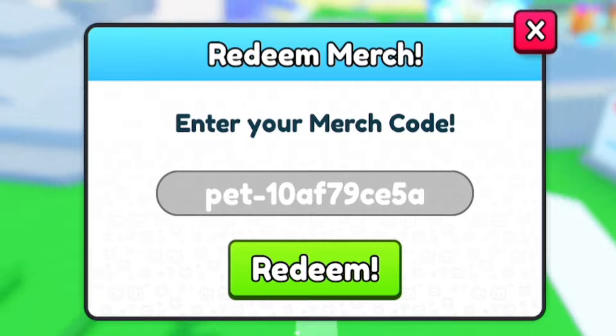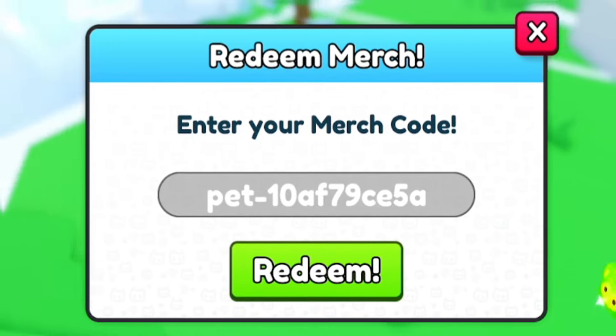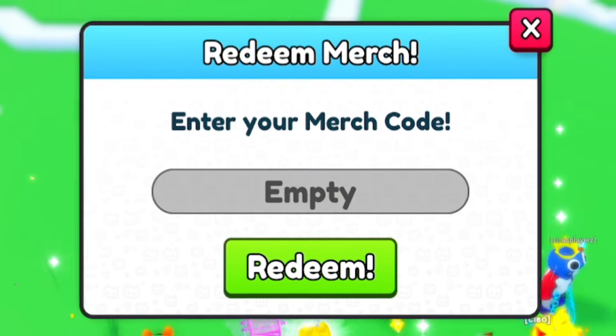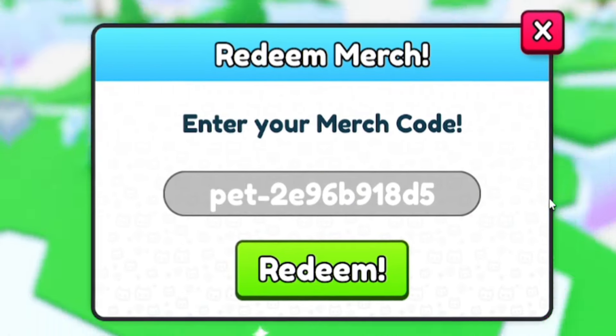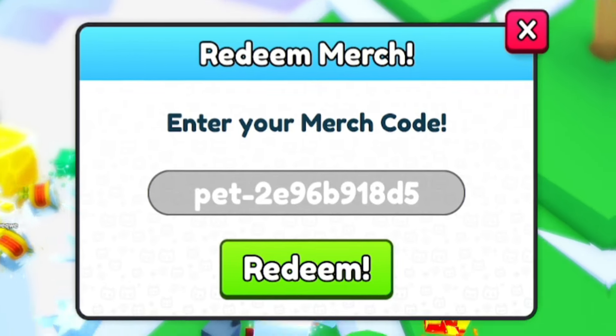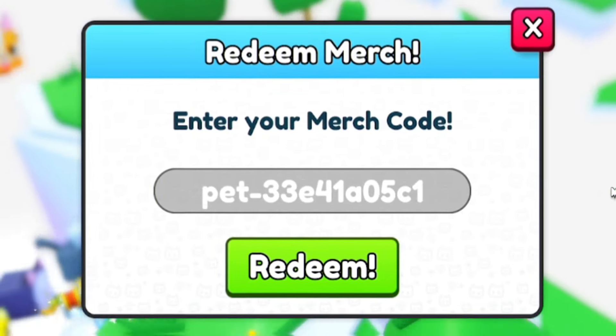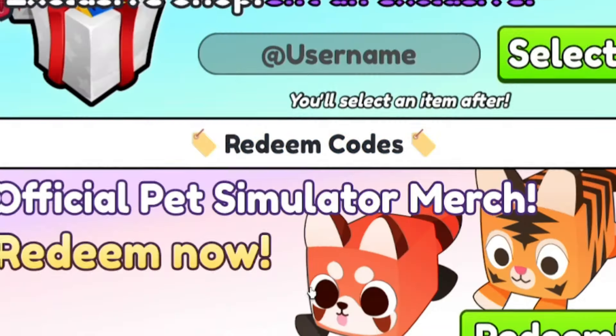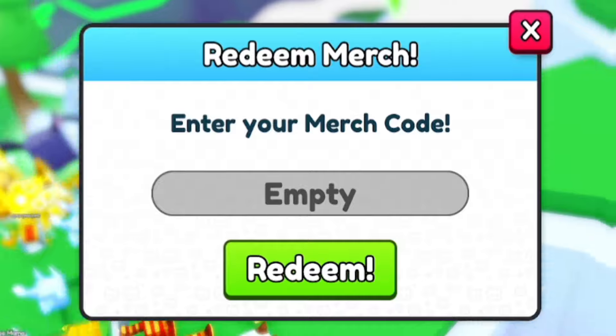Then redeem pet-50ed601037. Next, redeem pet-10af79ce5a. After that, redeem pet-2e96b918d5. Then we have pet-33e41a05c1.